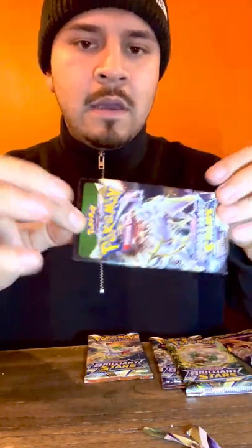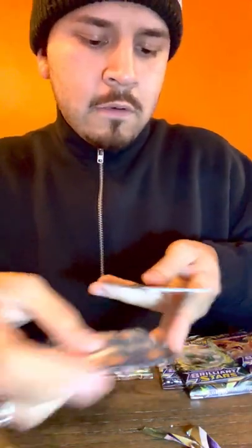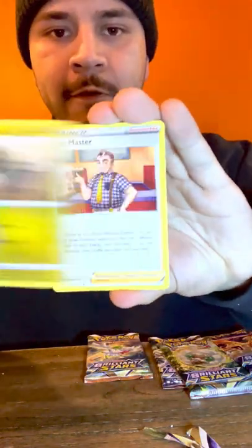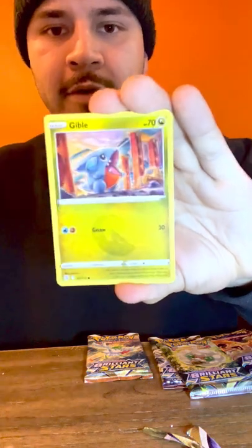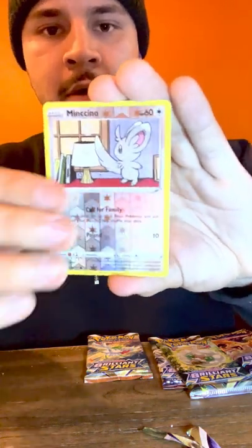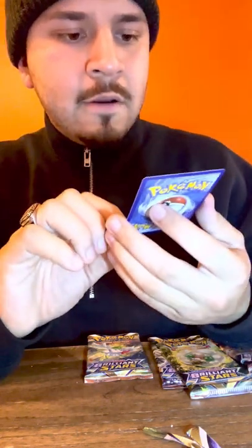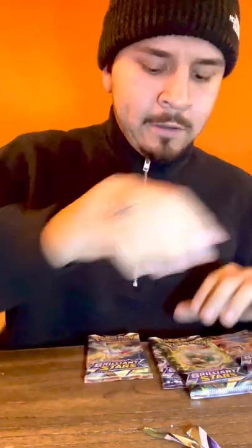This is a black code - it's gonna be either a holo or a V. Cards: Fighting energy, Weavile, trainer, Bidoof, Hawlucha, Weavile, Gible, first holo Minccino, and the rare is a holo Trainer - Professor Research. I wasn't expecting that to be a holo. Pretty cool. Black code again! Holo or V - Fire energy. Cards: Primplup, Monferno, Cherubi, Sawk, Corpish, Golett, Grisaleon, and it's a Bewear girl.